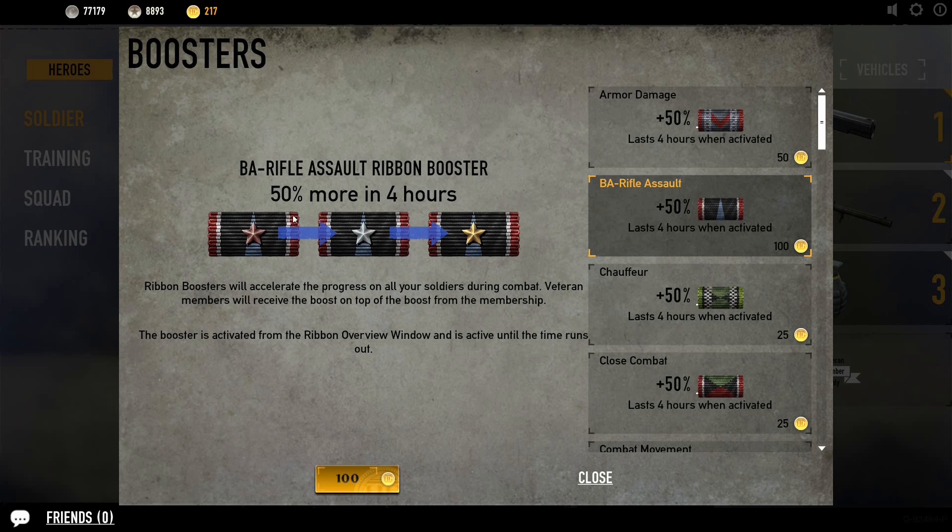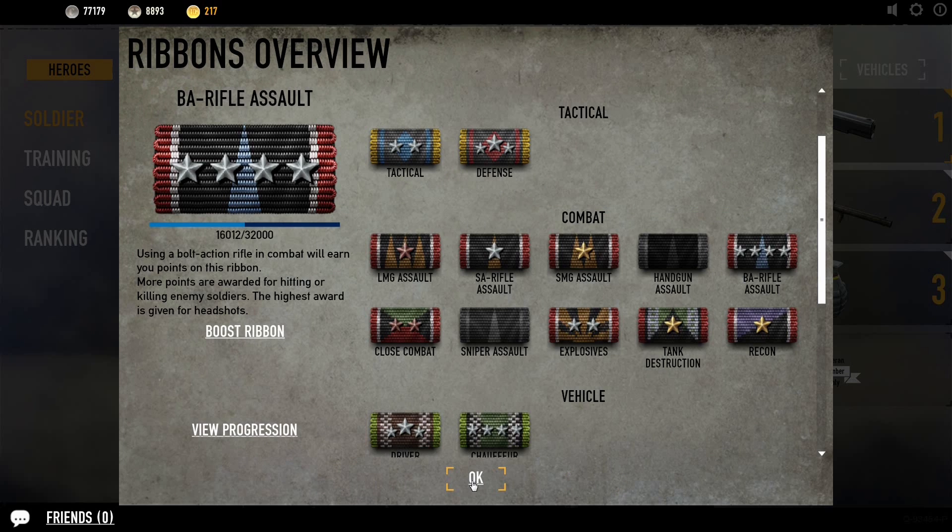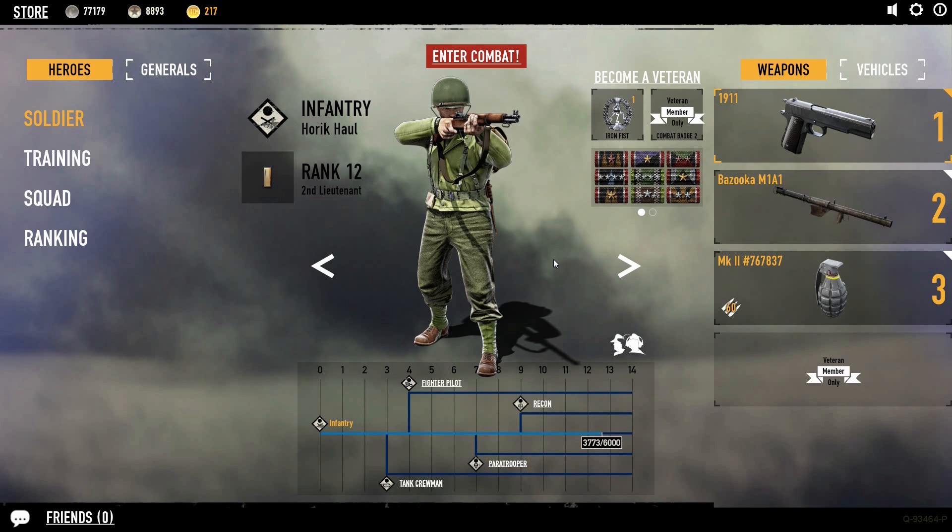What you do is pay a certain amount of gold coins to attain 50% more experience in whatever four-hour window you are playing. You can't buy your way there instantly, but you can greatly accelerate your progress.